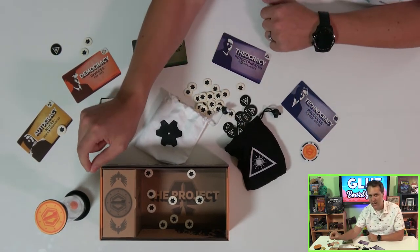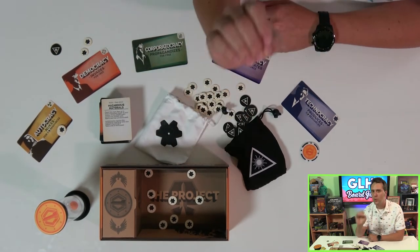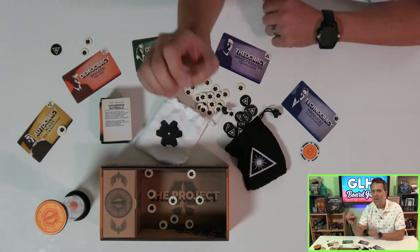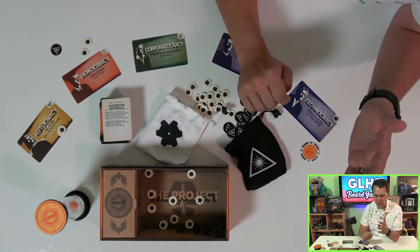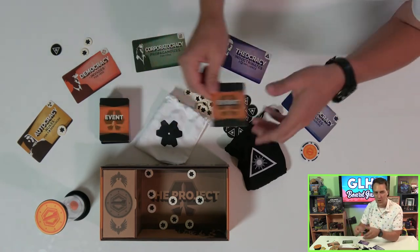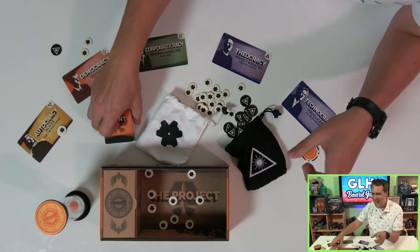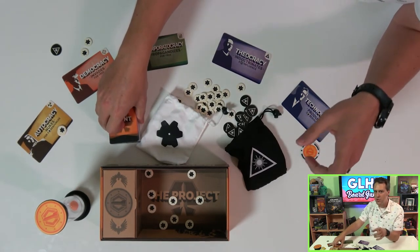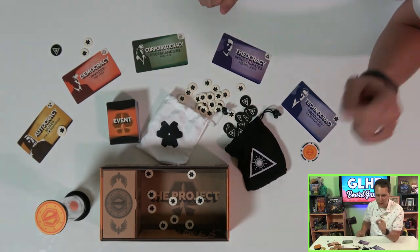Remember, you're racing against the clock, so some of these events are purposefully laden with words, forcing you to read them out loud and waste time. Some of them have tasks for you to perform before you can move on, which again chews up your most precious resource. After the event card resolves, you start a new round with a new first player. Anytime there's a tie in We're Doomed, it's broken by a majority vote, and if the vote is tied, you do it again and again until there's a winner.